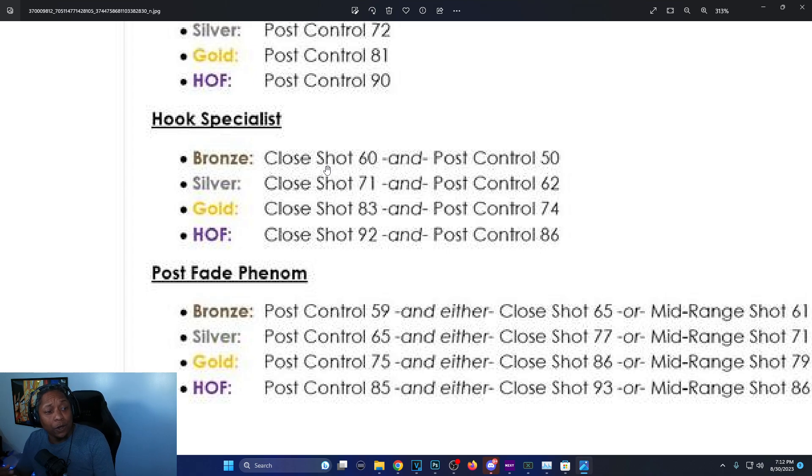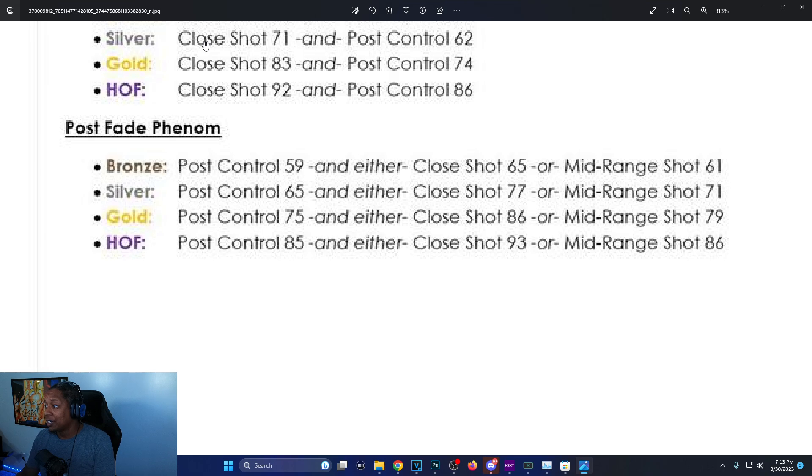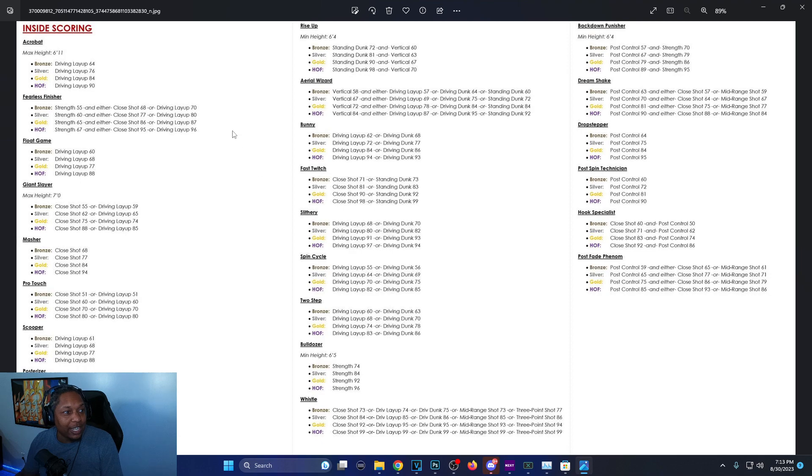Post Fade Phenom is another new badge: bronze is post control 59 with either close shot 65 or mid-range 61, silver is post control 65 with close shot 77 or mid-range 71, gold is post control 75 with close shot 86 or mid-range 79, Hall of Fame is 85 post control with close shot 93 or mid-range 86. That's it for inside scoring.